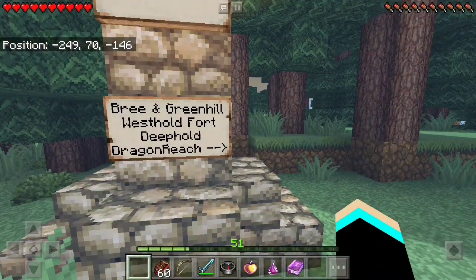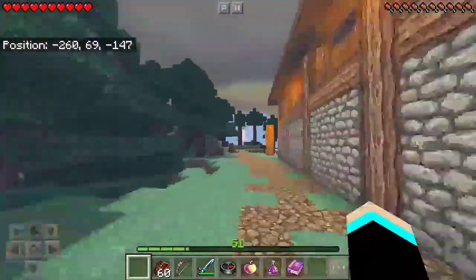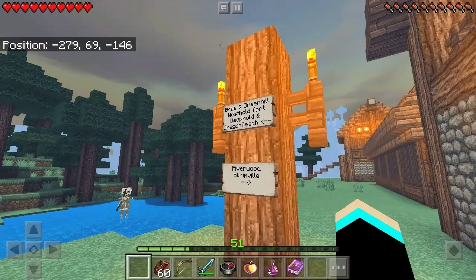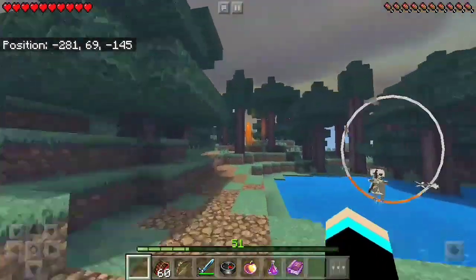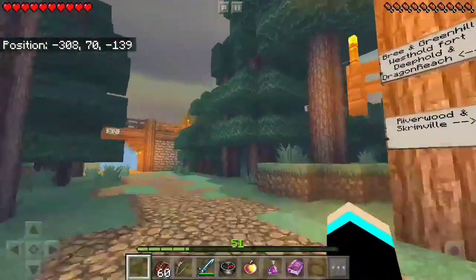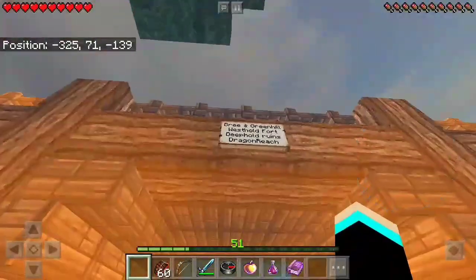Okay, we finally made it here. Free Grove, West Fort, Deep Hold — that way. And Dragon Research. Let's see — are we still going the right way? Yep, we are still going the right way. And that skeleton is trying to hit us — I don't care about you, leave me alone. Okay, we're going the right way. We made it, we made it here.